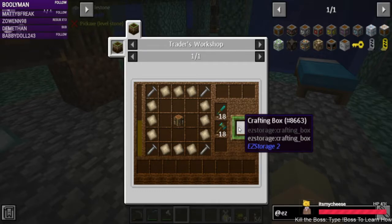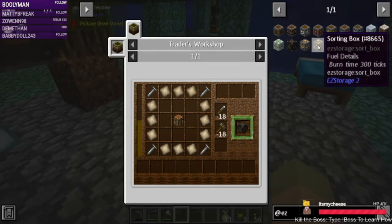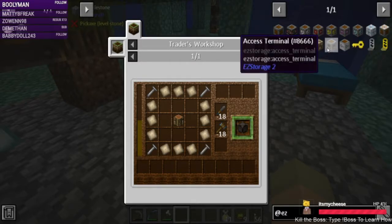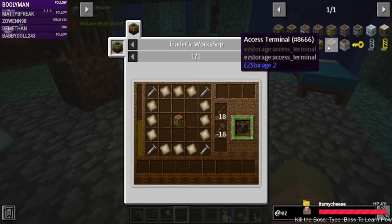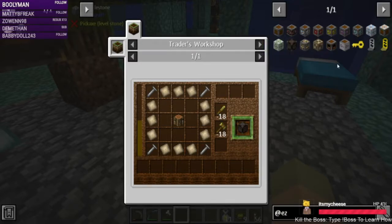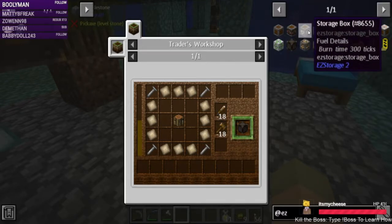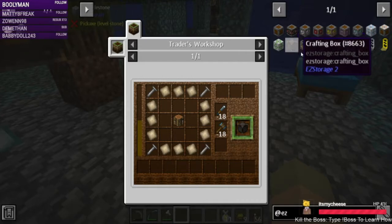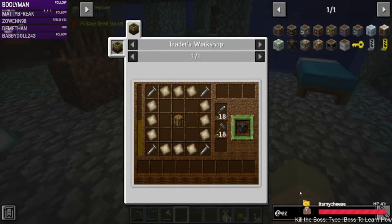There's the crafting box — that would be doable as well, so then we'd be able to do crafting inside with a crafting terminal inside the GUI. Maybe you can have search and sorting. I don't remember these being accessible. I don't know what the access terminal is either. Some of this stuff — we didn't get that far into easy storage when we used it in the Simpletons Year One pack.